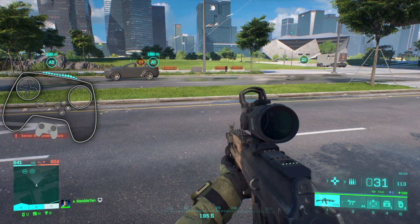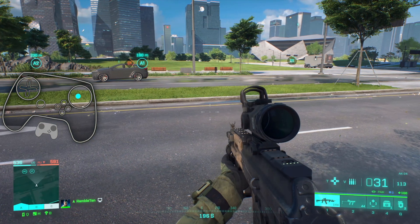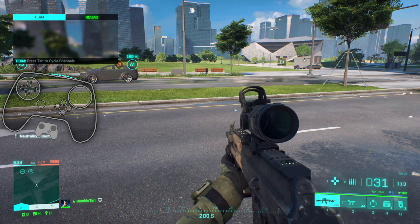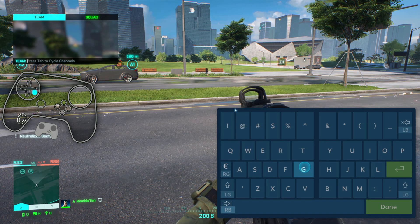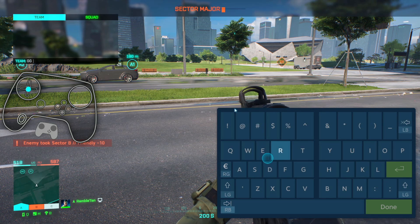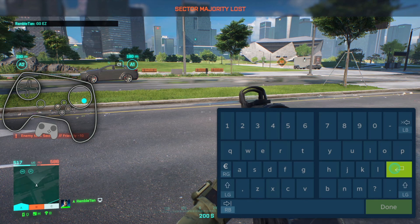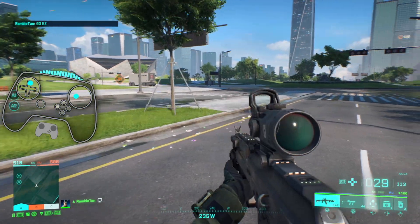And I think that's probably it. Everything else is pretty simple. Select and Start both have a double press - double press is show chat if you want it. Double press Start brings up the keyboard. Why does that feel so sluggish? But yeah, you've got that if you need it.